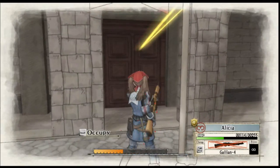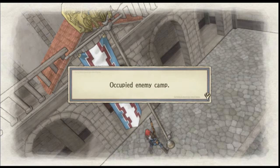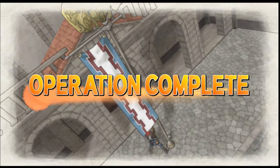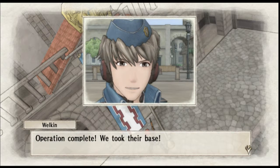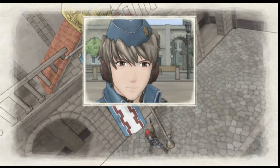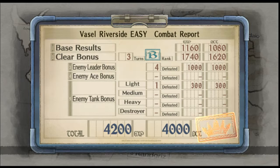Because now there's no one in the base, I can sneak in and occupy it. So despite not defeating all the enemies, I have captured the base, which was the goal. Remember — not killing everybody. I get 1,100 experience, lots of money — 4,200 experience and 4,000 ducats, or whatever they are.